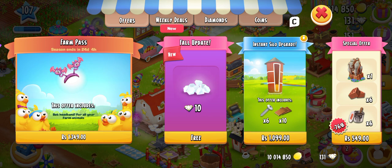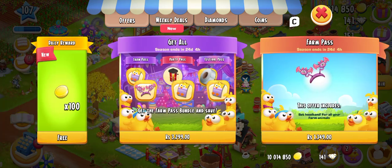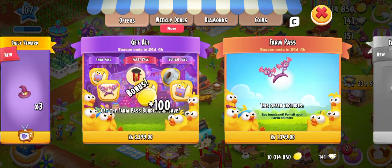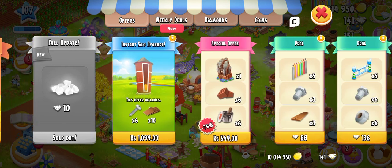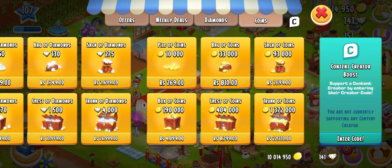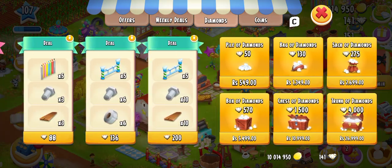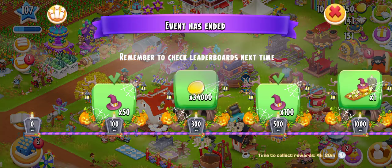Let me check out the free fall update — 10 damage, sold out, gone into storage. You guys can also go there and collect those. The farm pass is there. We have checked out the farm pass — these are the special offers, deals, regular diamonds, and coin offers.